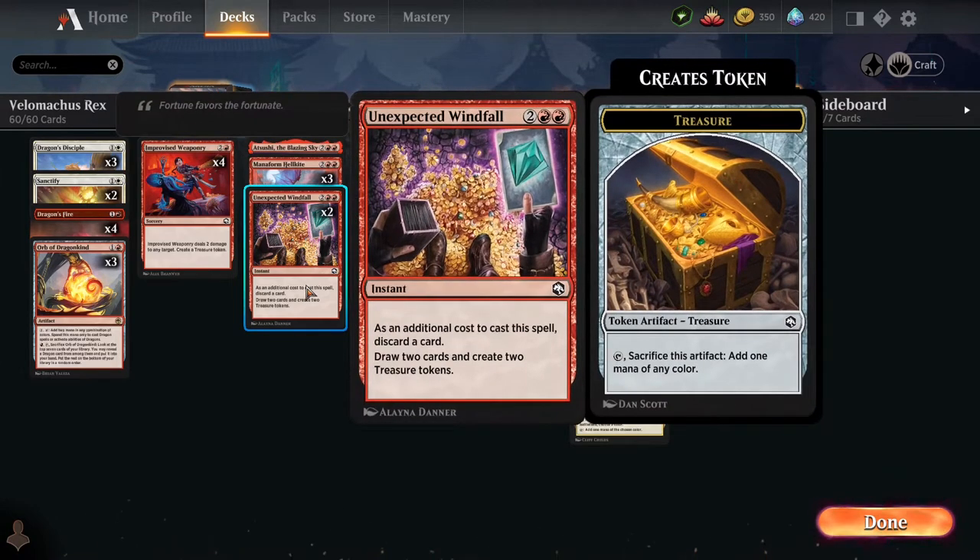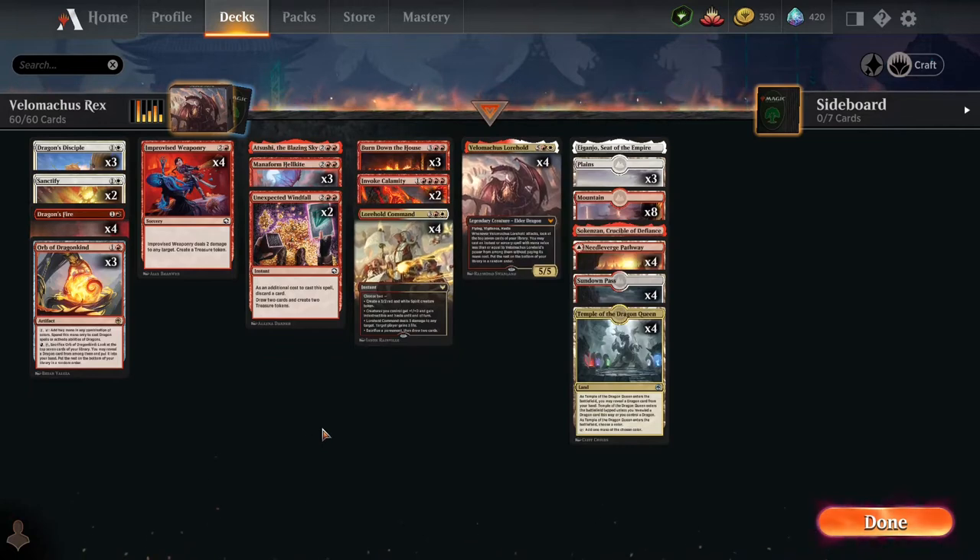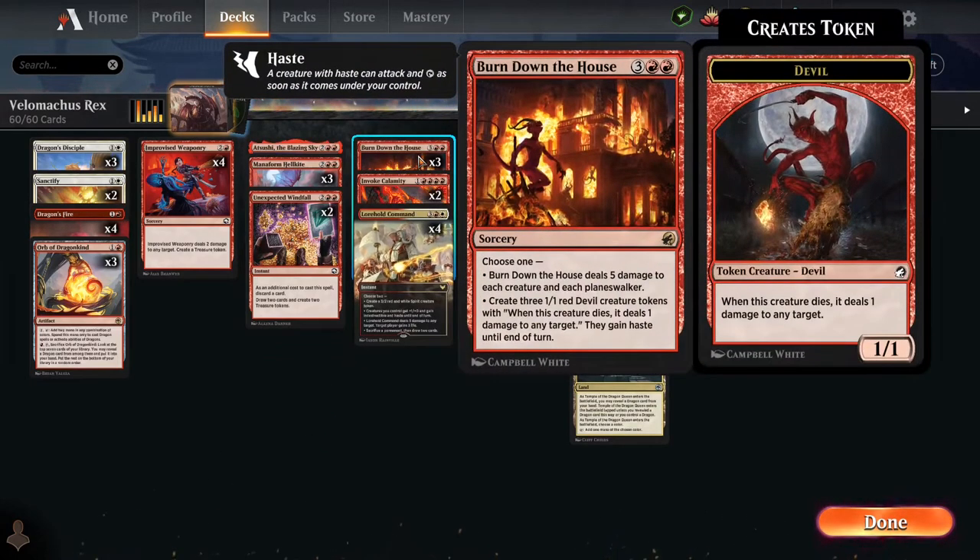Unexpected Windfall lets you draw two cards and create two treasure tokens — great. Burning Down the House does five damage to each creature and planeswalker, which will take out anything I've got, so it's a bit scary. But if you play it before your big guys come out, then whatever — the board is clear. You can also use it to create three 1/1 devils that do an additional point of damage to any target when they die.